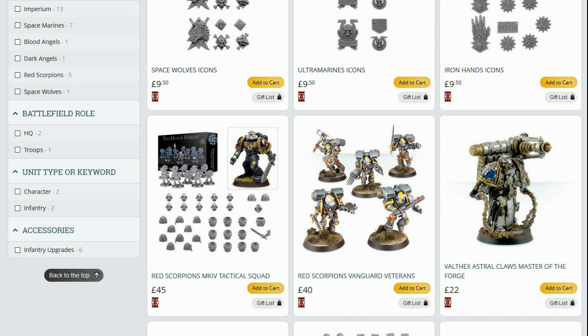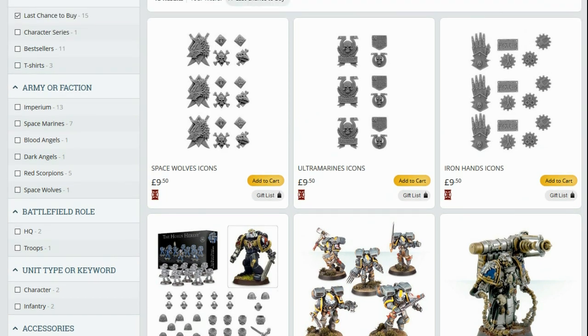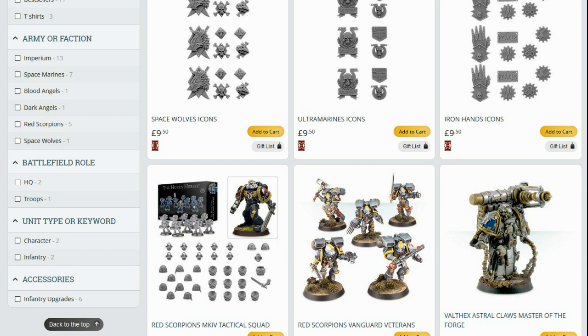Why doesn't Games Workshop just throw a bone and say to 3D printers: you can do it, but you've got to give us X percent of your sales as a commission for using our property. That would be fair — and that would be smart. Games Workshop would get a win-win: they get to sell an icon they're not using, to someone else who will sell it, without having to stock it themselves. That's a win-win situation.